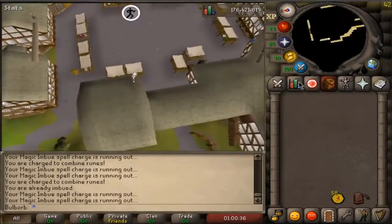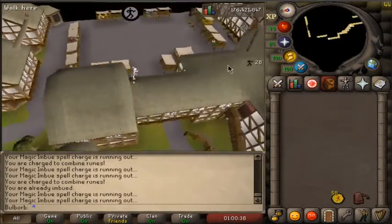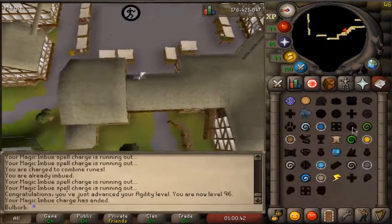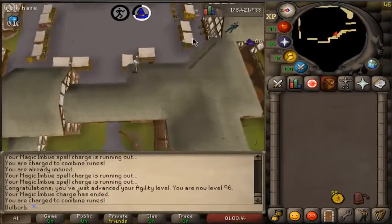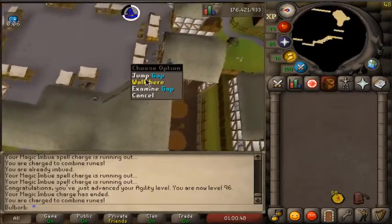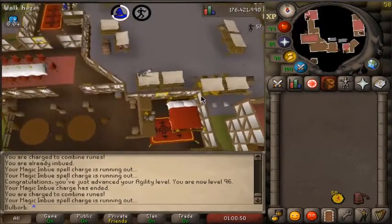This is going to be 96 agility. I'm actually not getting it at the end of the course now, which is kind of weird. But there we go — that's 96. Also I've switched to RuneLite; it just seemed like a fairly logical switch. It has a lot of OS Buddy features except it's free, so I'll be using RuneLite from now on.